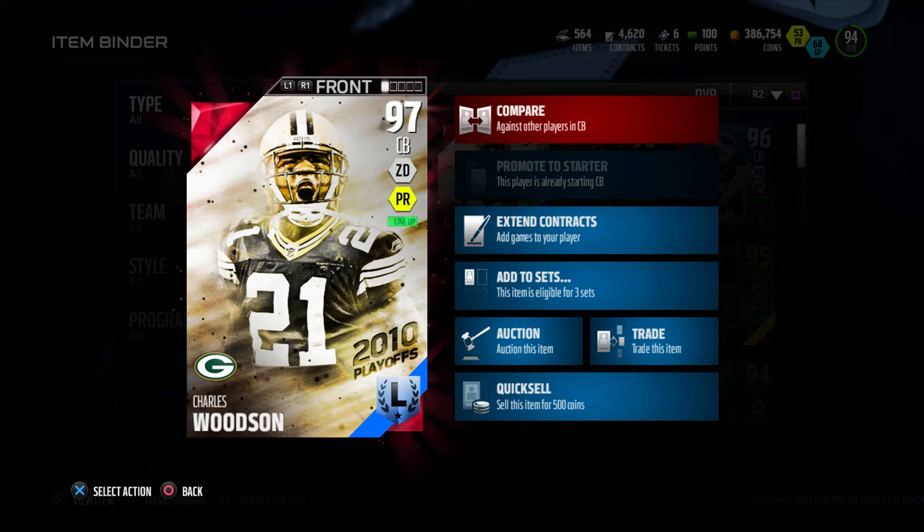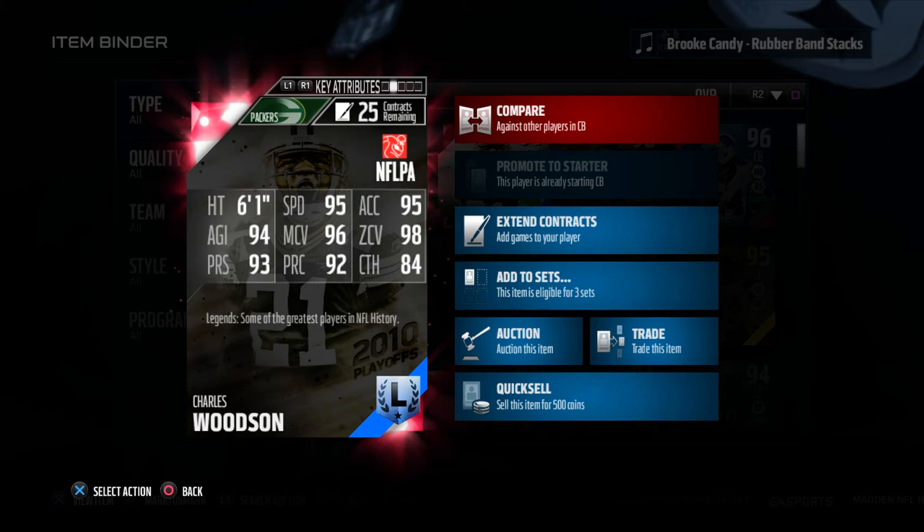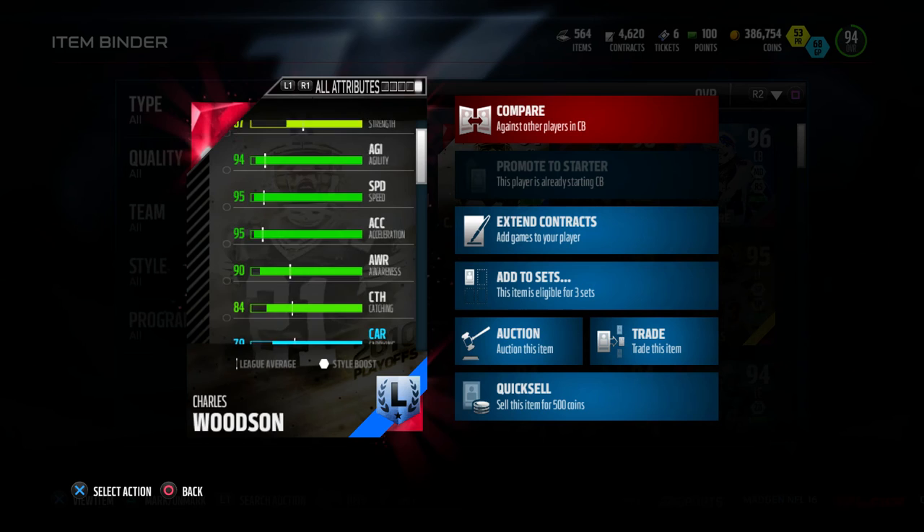One of the best cornerbacks in the game in my opinion. Check out the back of this card: six foot one, 95 speed, 95 acceleration, 94 agility, 96 man coverage, 98 zone coverage, 93 press, 92 play recognition, and 84 catch — legend Charles Woodson.